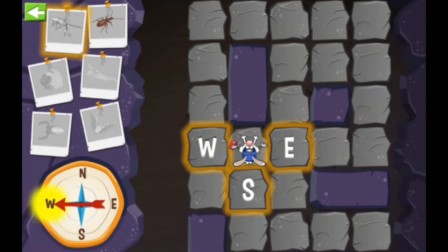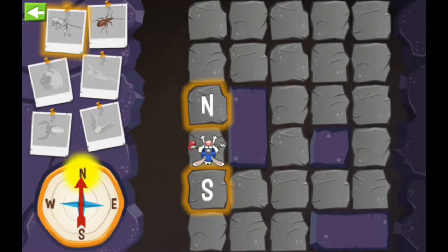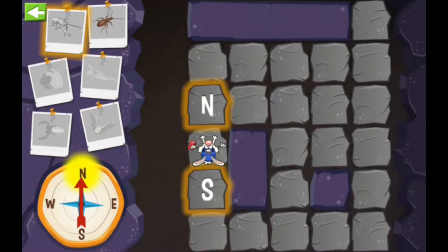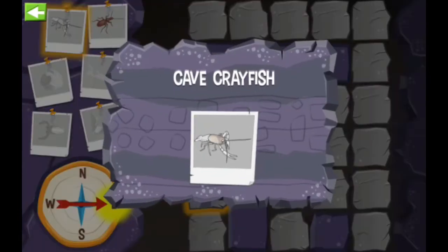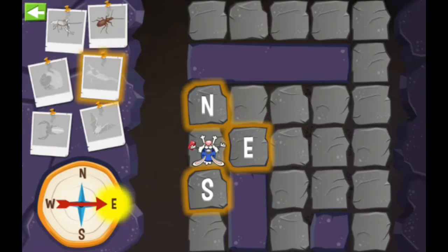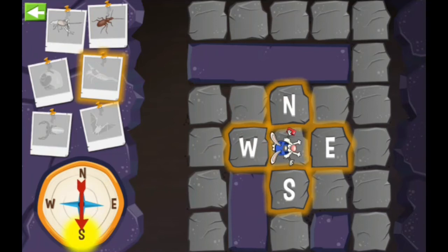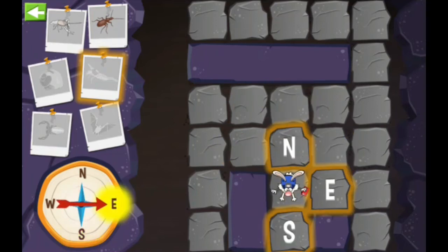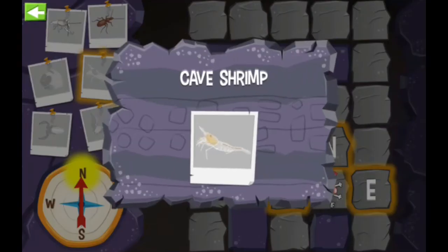Looks like you need to find the cave crayfish. Go north! Looks like we found the cave crayfish — we got another great photo! Looks like you need to find the cave shrimp. Go east, south, east! Looks like we found the cave shrimp — we got another great photo! Let's do it again!